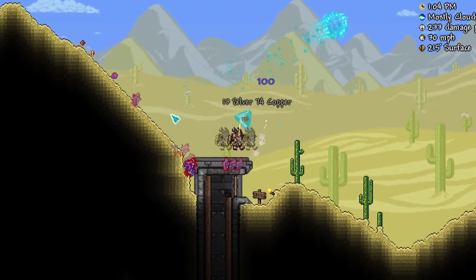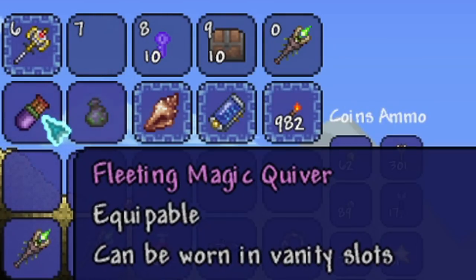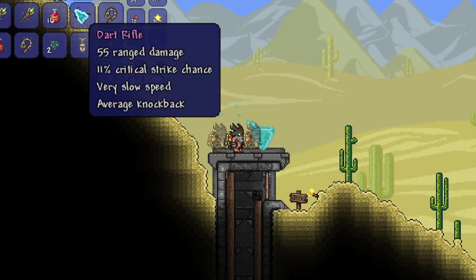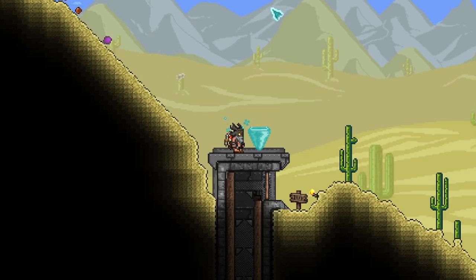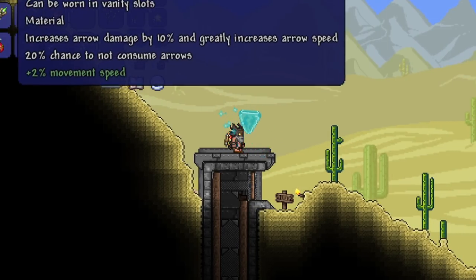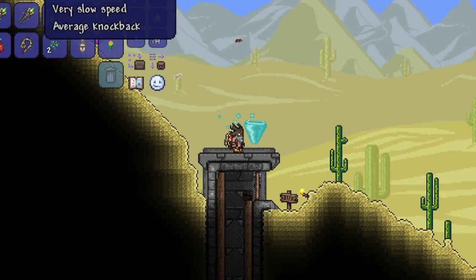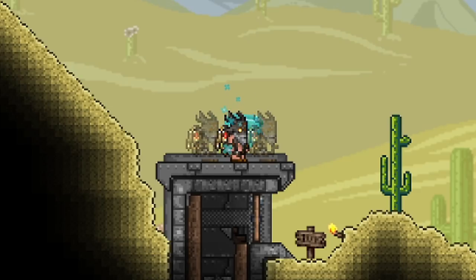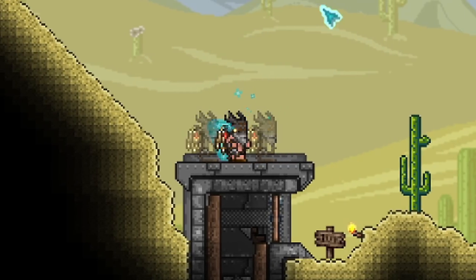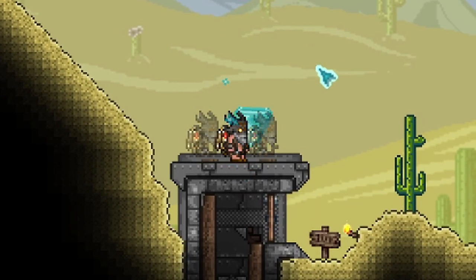There we go — Putrid Scent, fantastic. So I have these two to combine now. Once I get back to base, I have armor to craft as well. We also got the Dart Rifle. I'm not sure if I'm going to be using it, just because crafting darts — I'll think about it. I really love the way that it looks and it's not a bad weapon. Let me know in the comments if you think I should be using the Dart Rifle or if the Tsunami will be enough. We should be good to go for Plantera — I just need to farm more chlorophyte to make some arrows.